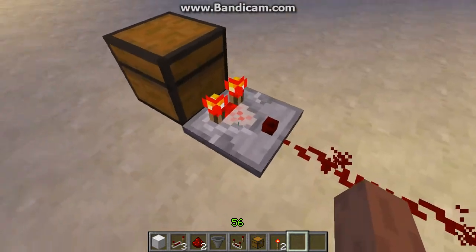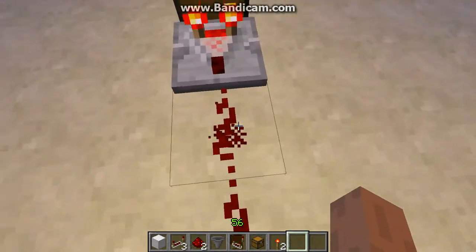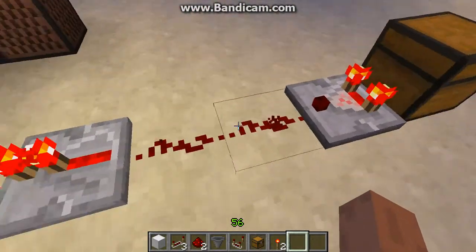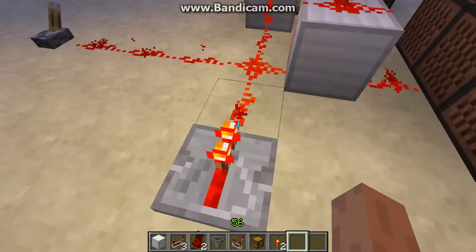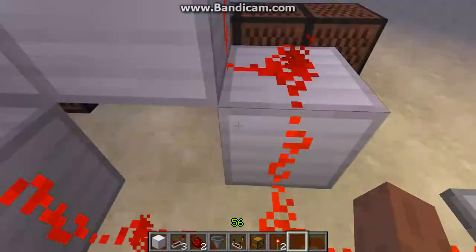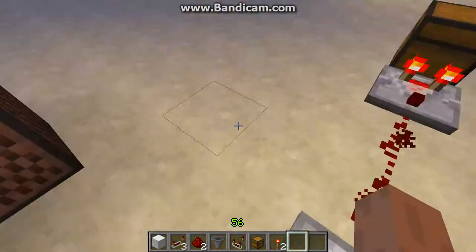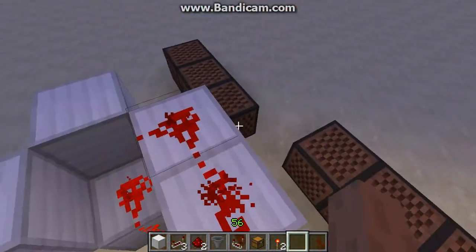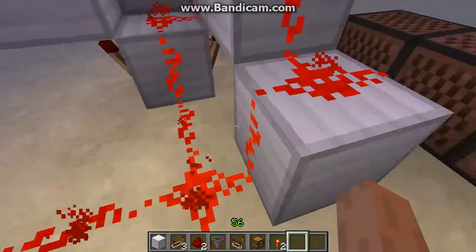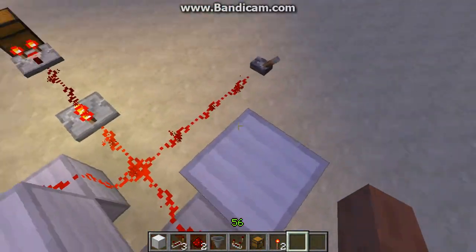This works by having a comparator, and it outputs a signal depending on how many items are inside. When it loses items, it does not reach the repeater here, and this repeater is what keeps this clock from ticking. So when this is unpowered and it is not getting enough power, it will start off an alarm, a TNT dispenser, or any kind of trap that you have made in case of griefers.